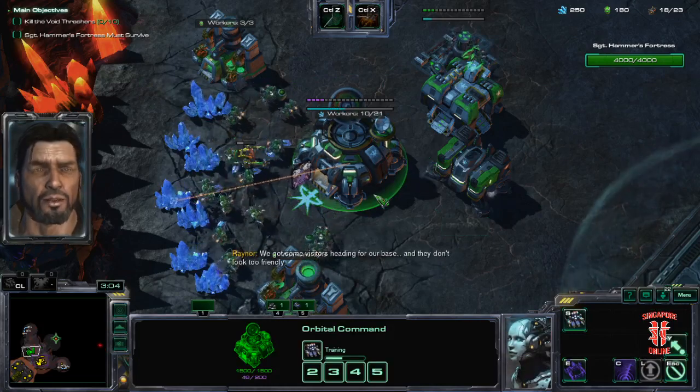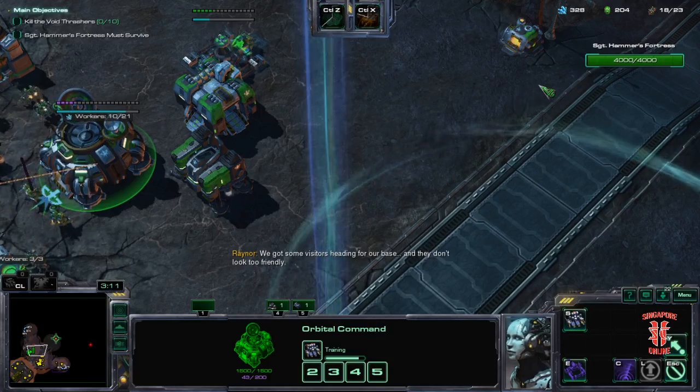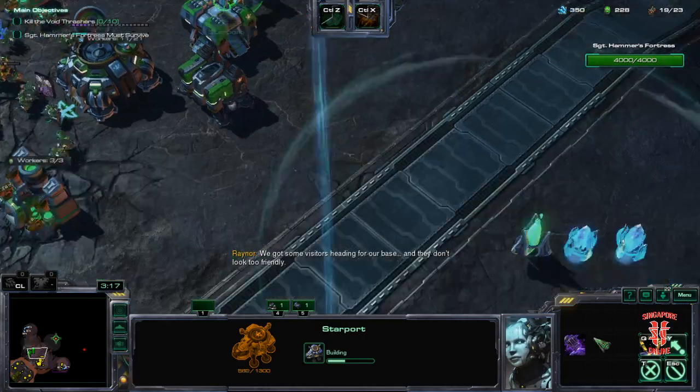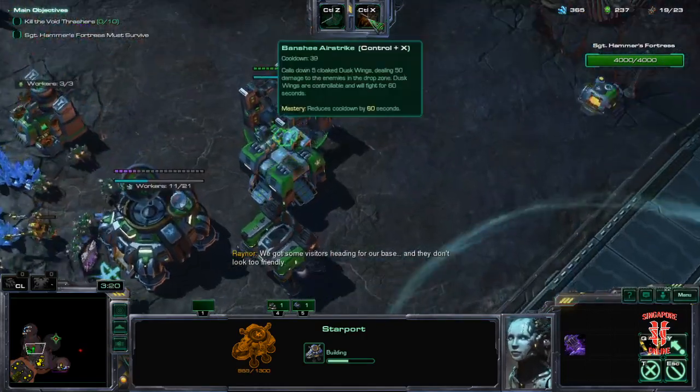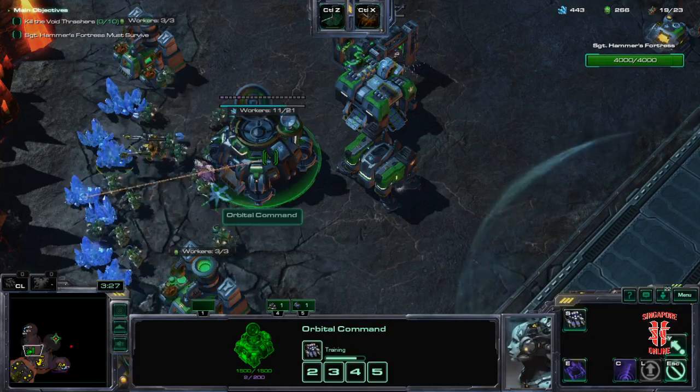Continuous SCV production. So you have two choices: either you can build a bunker at the front, which I recommend if you're playing Brutal Plus. But since you're playing on Brutal, I will just wait to use the cooldown. More mules for production.